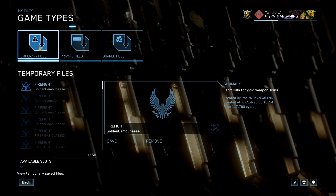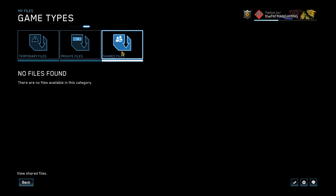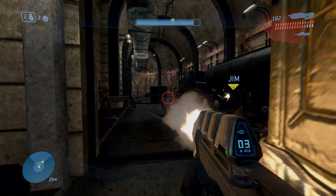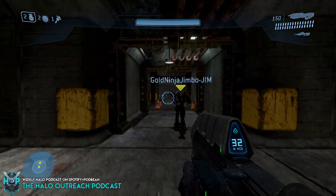Hopefully you get your friends to actually help you out. If you do, head on over to your file share — it will actually be in your temporary files after completing a game. Whether it's the map or game type you're after, it will be there in your temporary files, just like the shared files section. From there you can save it and it will be in your private files as well.